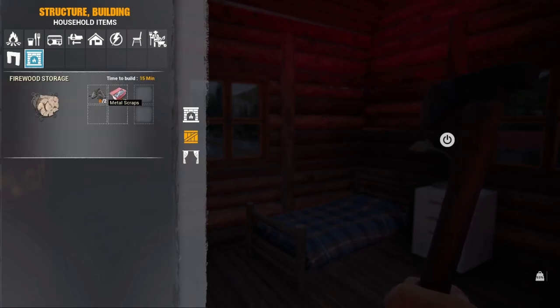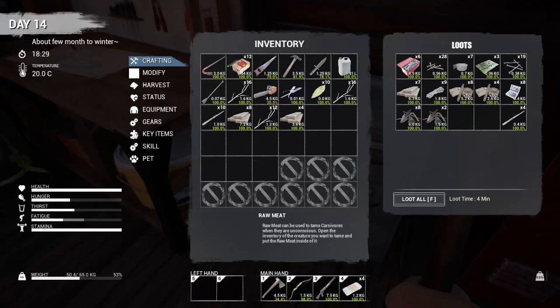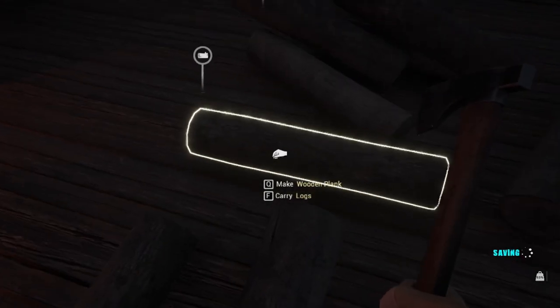That would be kind of neat — a fire storage thing to put next to the fireplace, but I don't think I have any components. Wait, I do have a couple. But is that what we want to use our stuff for? I was working on a weapon storage at the end of the last episode before it crashed on me. It would probably be a good thing to fit in.